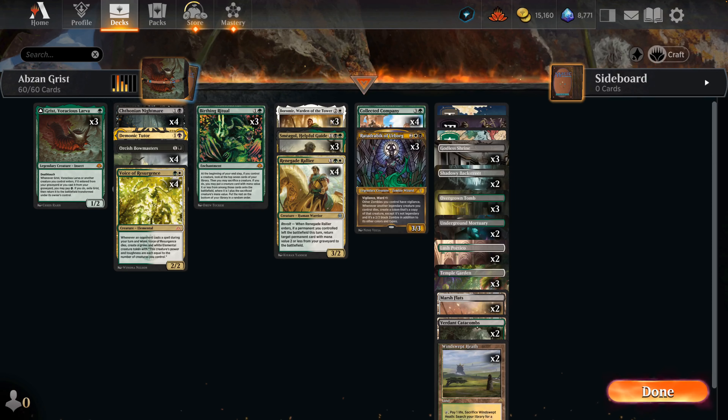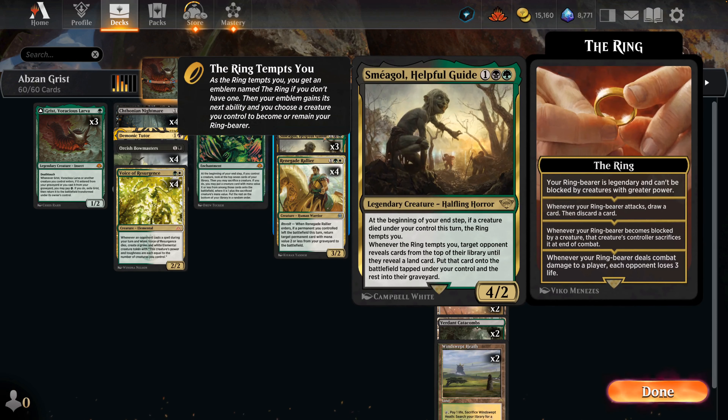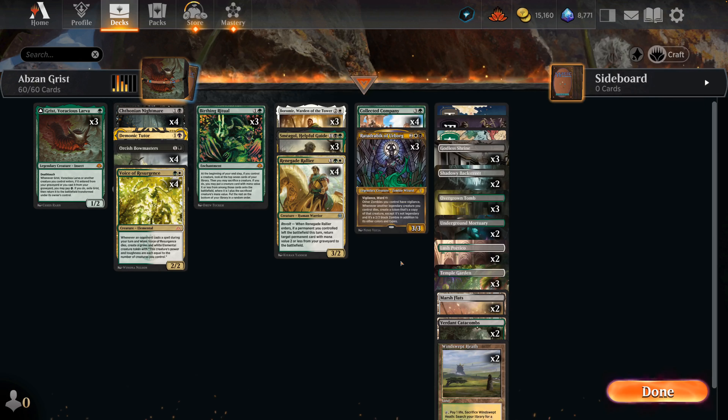What we want to do is get the Ratadravic/Smeagol/Boromir combo online, where having these three creatures at once basically creates a loop where you can put all your opponent's lands onto the battlefield under your control, which is likely going to end the game. It's not a mill - you look through their entire library, make a bunch of lands come out, and from there you should be in a pretty good position to win. These can all be found off Birthing Ritual.